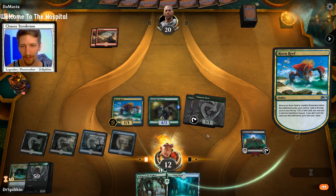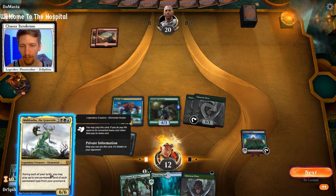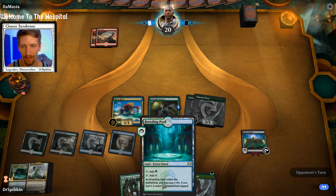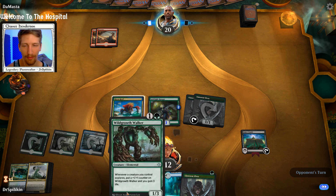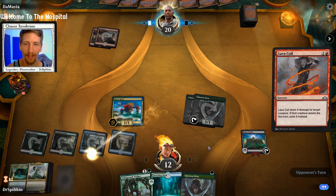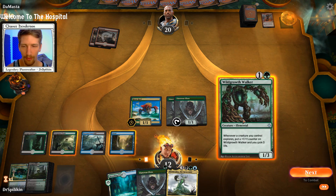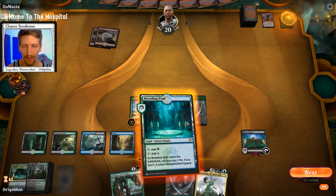We're gonna play down a little bit and see what we hit. We're already down to 12 so I'm not gonna play that. Wild Growth Walker — maybe I shouldn't have played the Jadelight that turn. Maybe I should have saved it because I knew I had the Wild Growth Walker, played it, then played the Jadelight, then comboed off Bolas's Citadel. They lava-coiled the wrong one — you gotta go for the Risen Reef there.